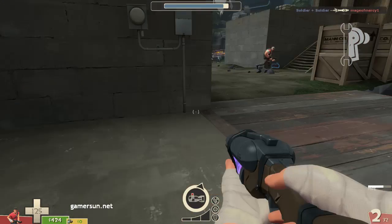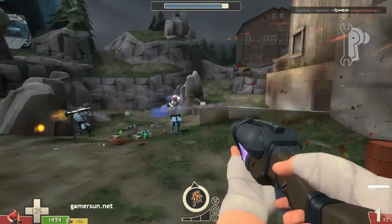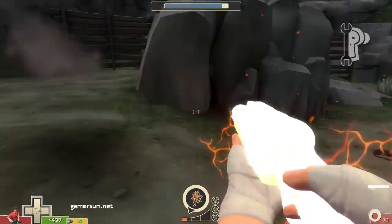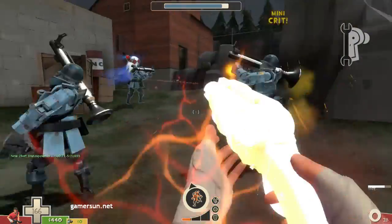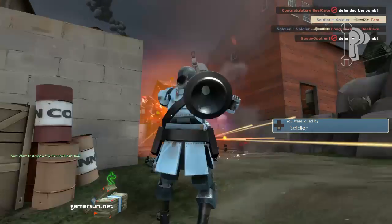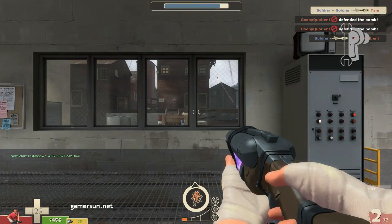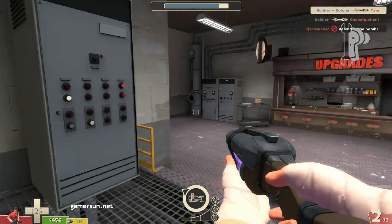In MVM, facing up against hordes of incoming robots as the Scout isn't such a good idea. Although effective at close range, he doesn't have enough health to take a beating, and he can't escape if he's surrounded by Scout bots. Although this class allows the user to take big risks because of his short respawn time, so you can get back into the fight sooner than the other classes.